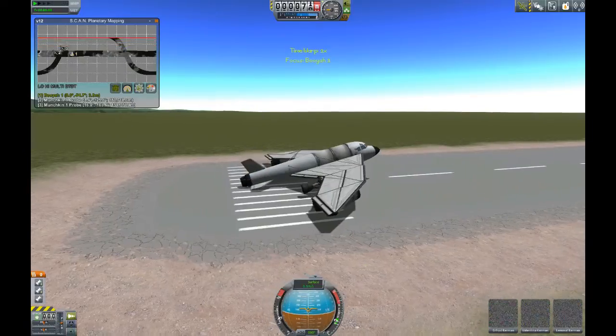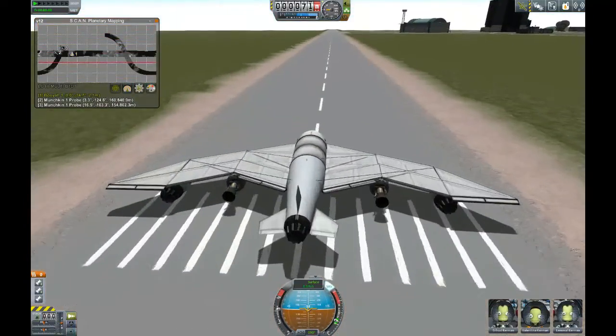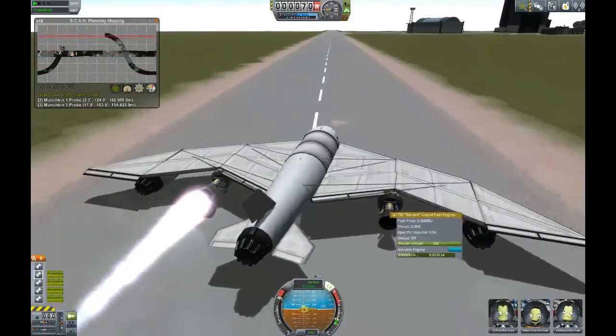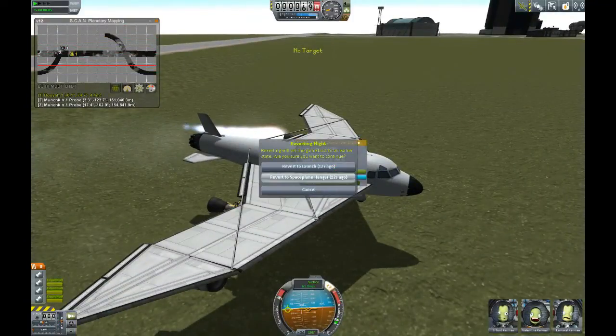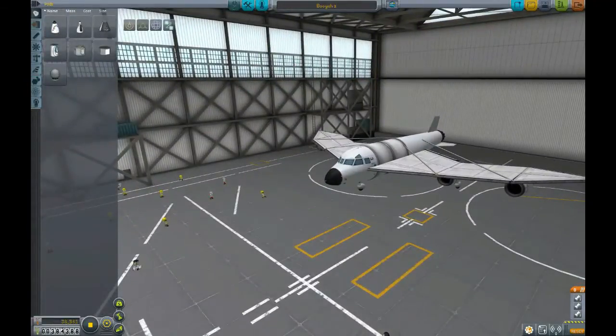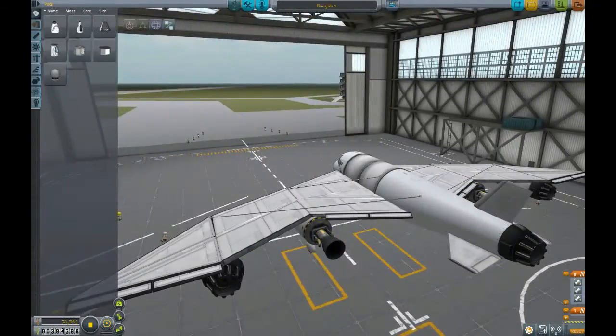We're going to take off with this specially winged ship of mine - my plane - and let's hope it's a space plane also. But there goes something wrong because I activated my space engines immediately. So as always, this is a typical mistake of mine - forgetting the staging.